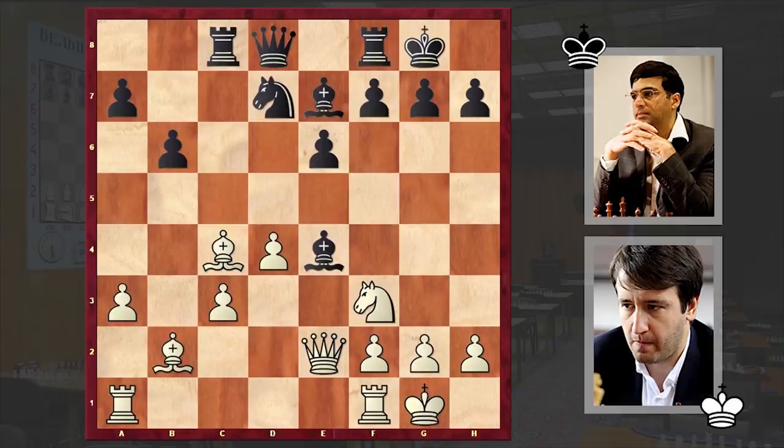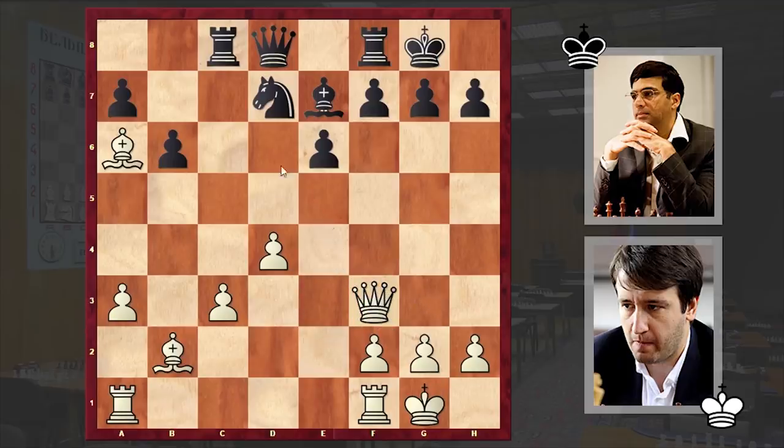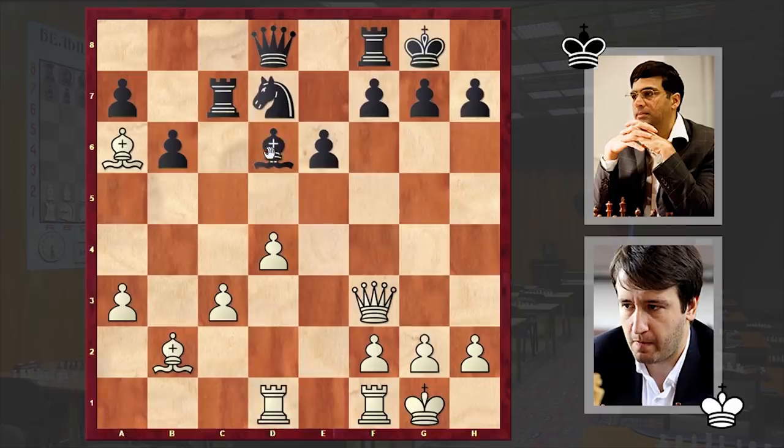Black is getting rid of white's central pawn. Now if Qxe4 then Rxc4 — that's why white decided to keep alive his bishop pair and first attacked the black rook on c8. And in order not to lose a piece for an exchange, Anand played Bxf3, Qxf3, Rc7, Rd1, Bd6.